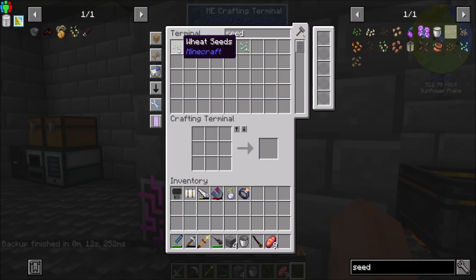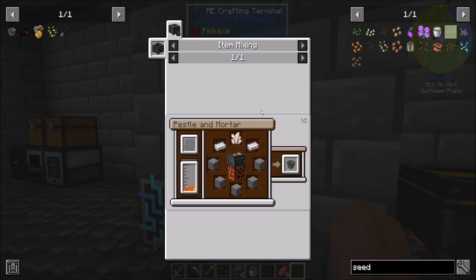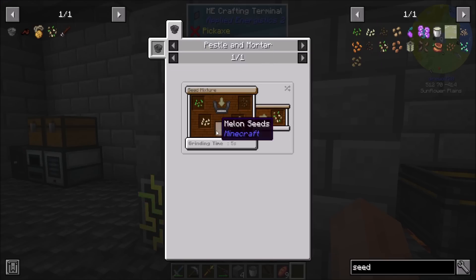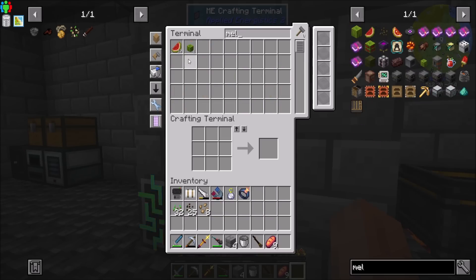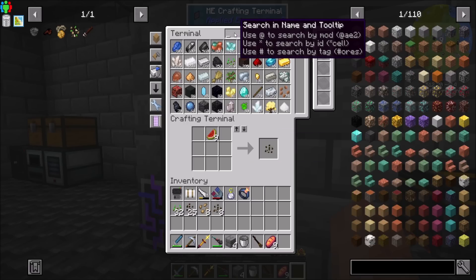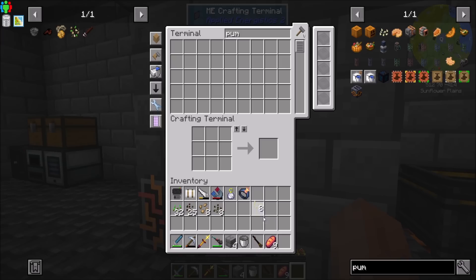So what have we got in here? Wheat, sage, beetroot - and it was pumpkin and melon. Okay, so I got to find pumpkins. We might have melons - yeah, we have melons, so that's cool. And we do have pumpkins. All right, sweet. I found pumpkins already.